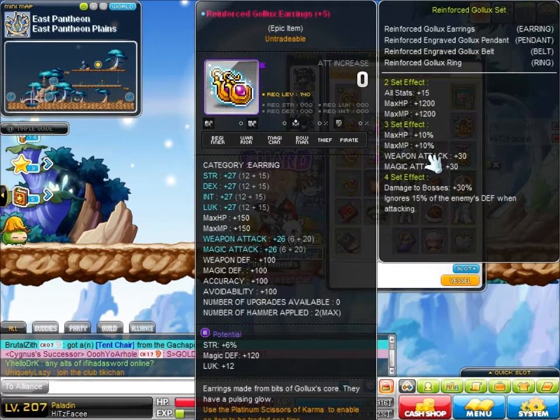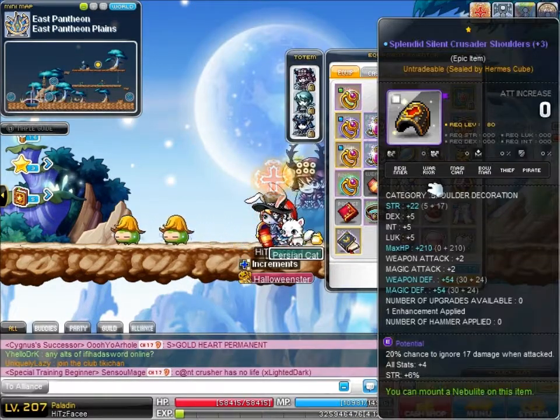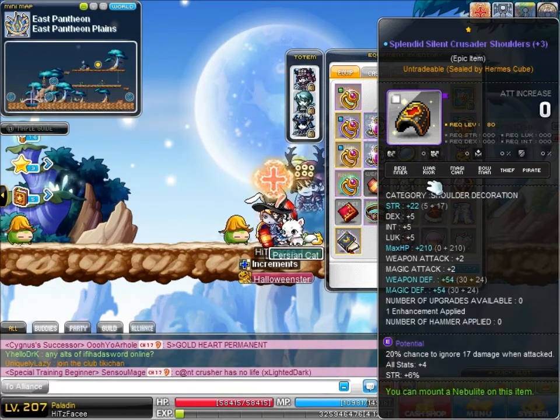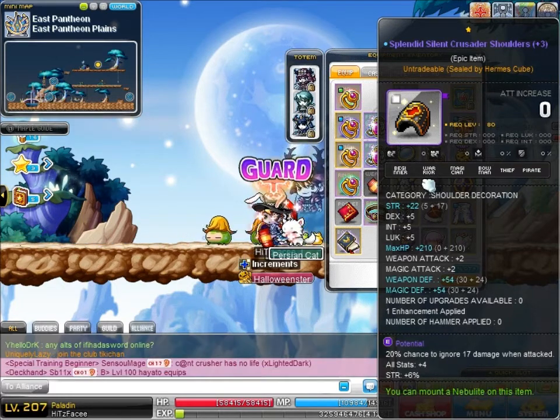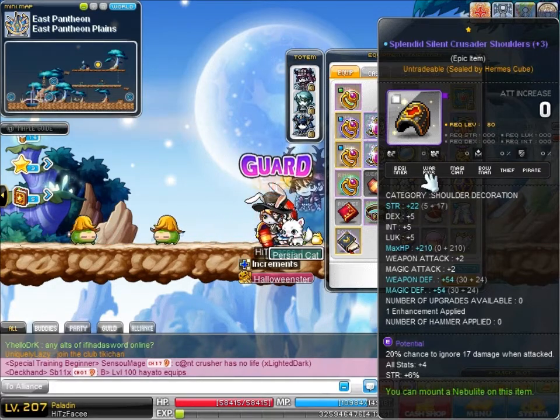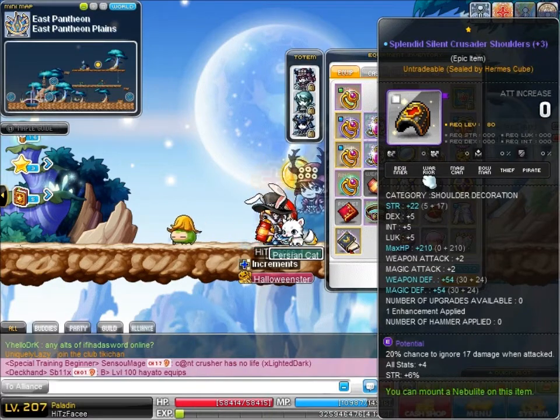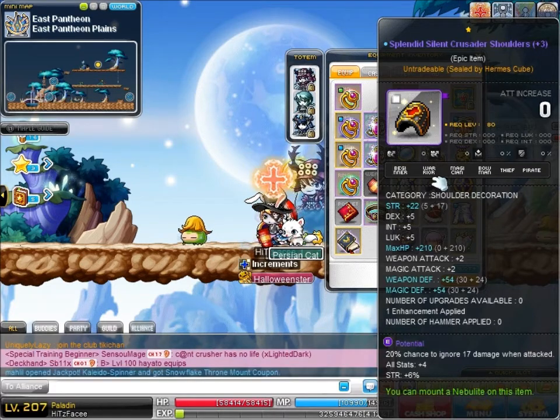These earrings I made — just drew some scrolls on them, hoped they'd work, and they did. 6% strength. The shoulder is from the old Sign Crusade — the one you could put potential on. I drew strength scrolls on it instead of chaos scrolls, because the strength is better with a high percent. With how percent stacks, it stacks based on your plus strength and your base stat strength, so I get a little bit more strength. It's 6% strength.